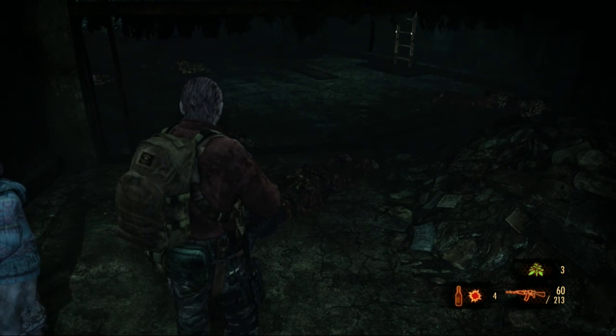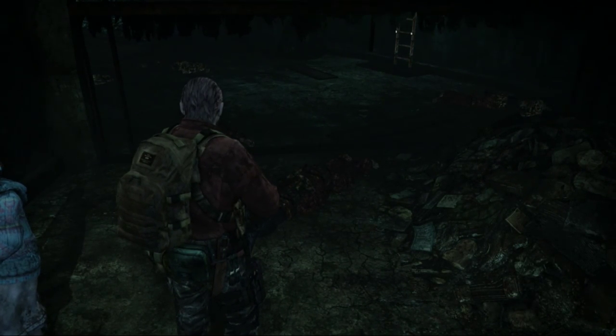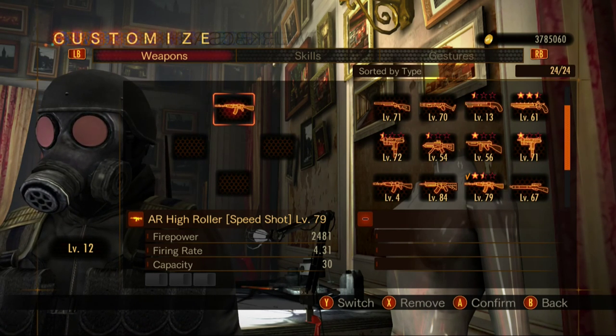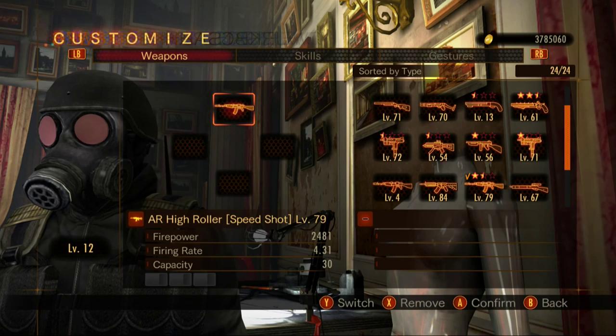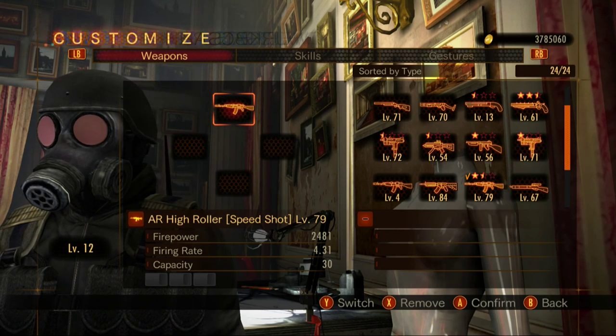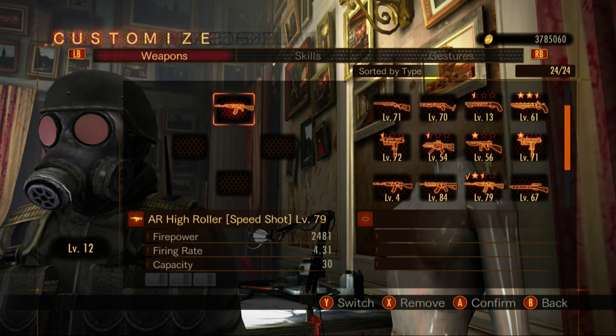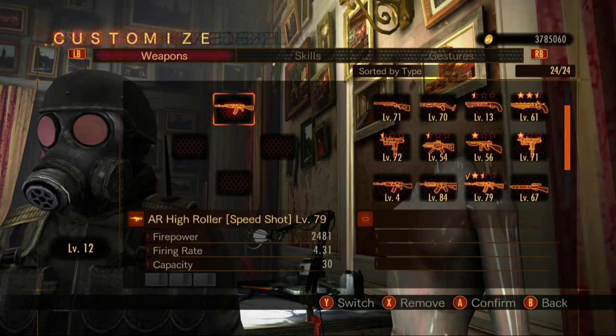Not much more to say about them. That is it for the AK-7. Now for the last assault rifle, as well as the only raid mode exclusive one, the return of the legendary High Roller, also known as the Golden AK-7. And it's a speed shot, just like the Golden Nemo Box 50. Let's go ahead and showcase it and move on from the assault rifles.